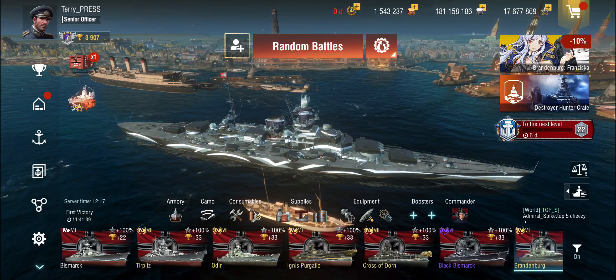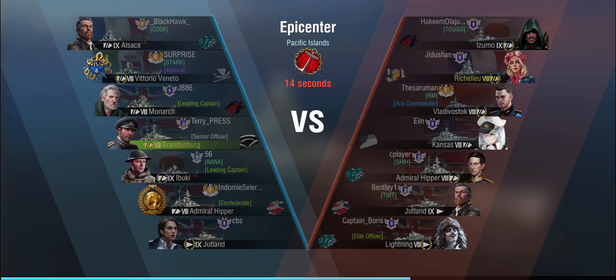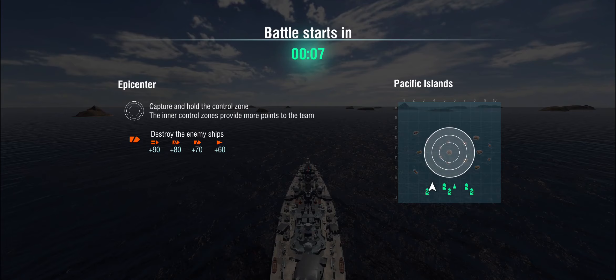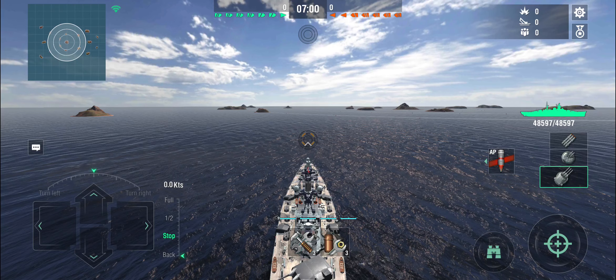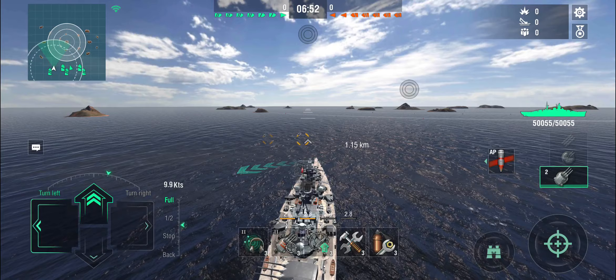So, do we have another Odin? Do we have a worthy competitor? Let's try it out. In the first battle, we are bottom-tier in Epicenter on Pacific Islands, up against an Izumo, Richelieu, Vladivostok, Kansas, Hipper, Jutland, and a Lightning. She doesn't have quite as many hit points as a Bismarck, and even though the armor looks identical on the visible stats, it doesn't necessarily mean it's identical on hidden stats. So you do have to be a little careful with your pushing and not just blindly run into things.